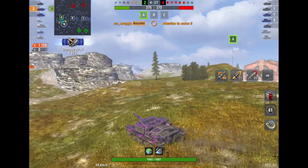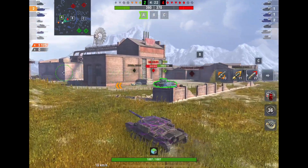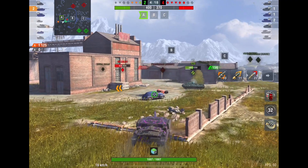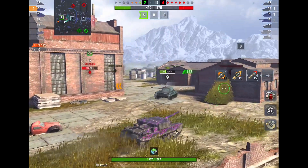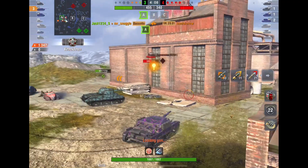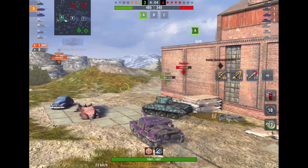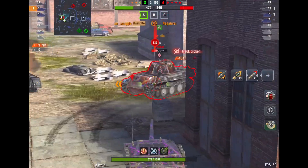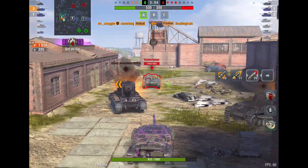My buddy and I are both full health — that's good news. But it's three versus five, and the VK is pushing in against our T-20. The VK-28.01 is a solid tank; even though it's tier 6, it can really manhandle a lot of tanks even when they're higher tier. Luckily they didn't push in together, so we're able to take one out. I'm going to take a few hits — I don't mind. I bounced that. As you can see, the armor does work.